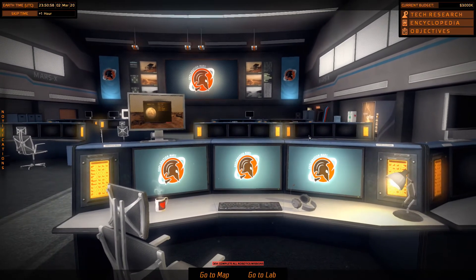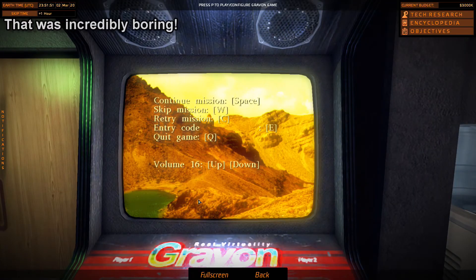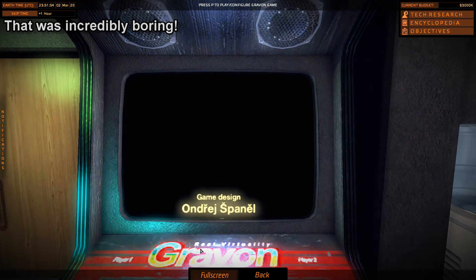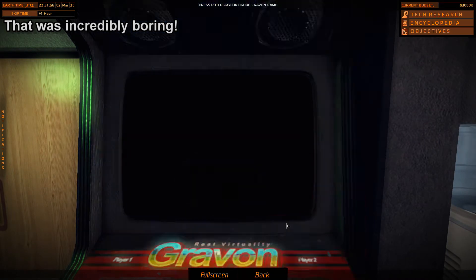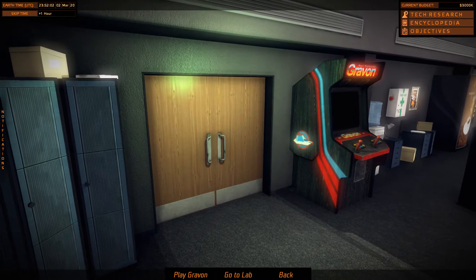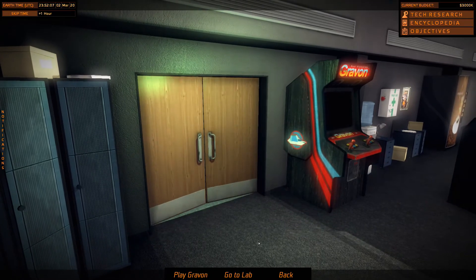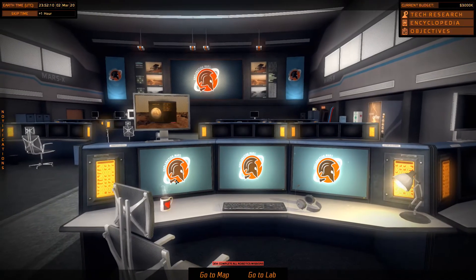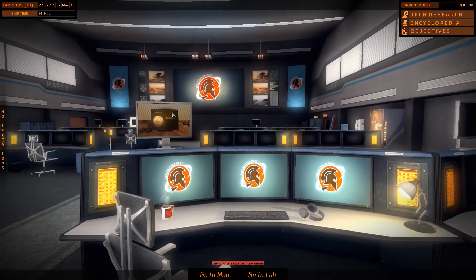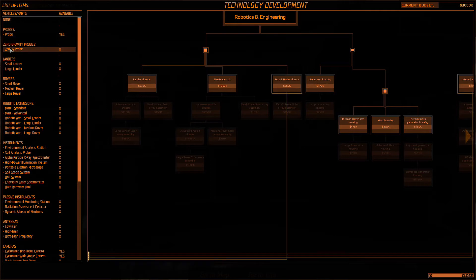So we can go over there. What's that one? Go to the lab. The mouse went off screen. Go back. So, Tech Research — is that a lander chassis? A probe. Zero probe. Let's go for that one then. Research. Oh wait, that's going to take a very long time. How do we skip time? That's going to take about eight hours — eight hours of gameplay. Eek.